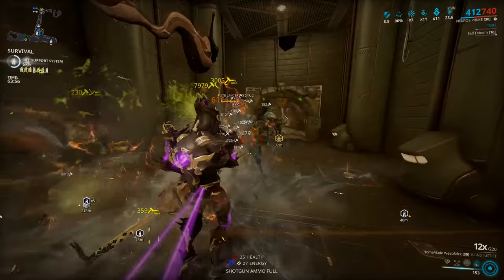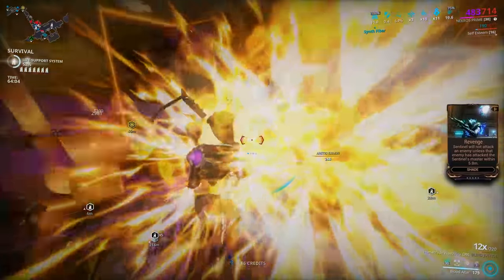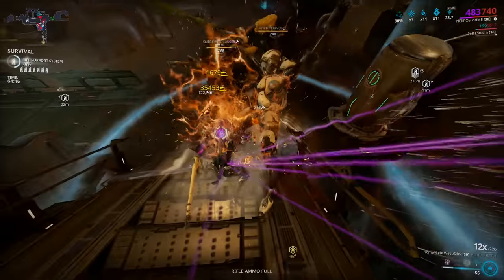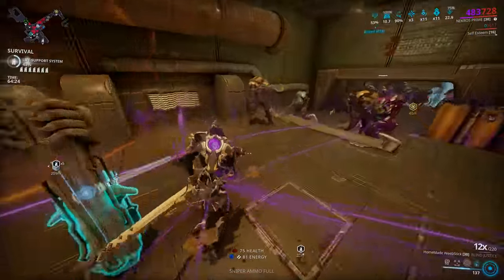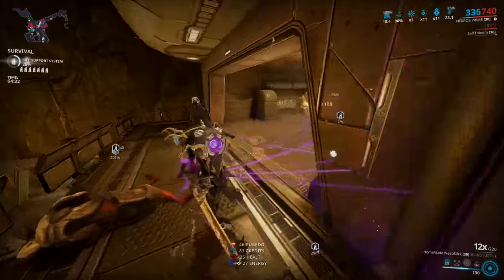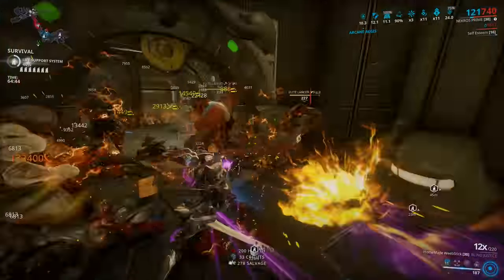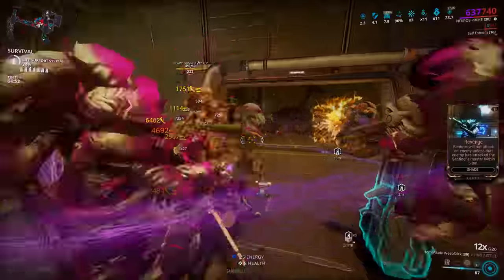Having the combination of Despoil, Equilibrium, Health Conversion, and Synth Deconstruct all bouncing off one another means Nekros doesn't really have health or energy issues while constantly stacking bonus armor. For melee, I brought the Daikyu with the Amalgam mod and the Sethani for constant heals and energy regen. The one thing I noticed about this build is it's very heavily driven off momentum - if you die around the one-hour mark a random rocket could one-shot you, especially if your shield is down. I didn't actually use heavy attacks much at all - maybe two or three times at the very start of the run.